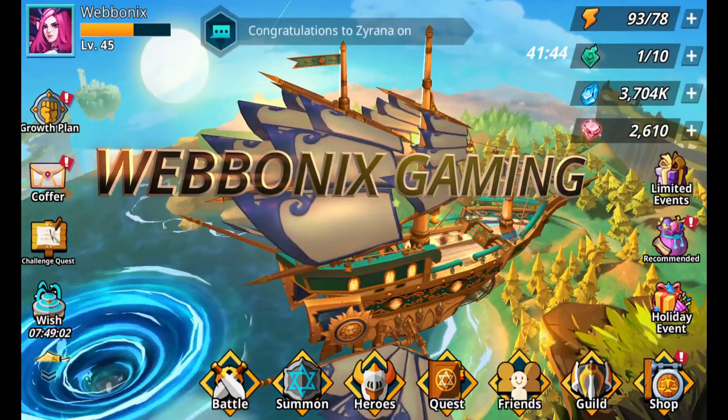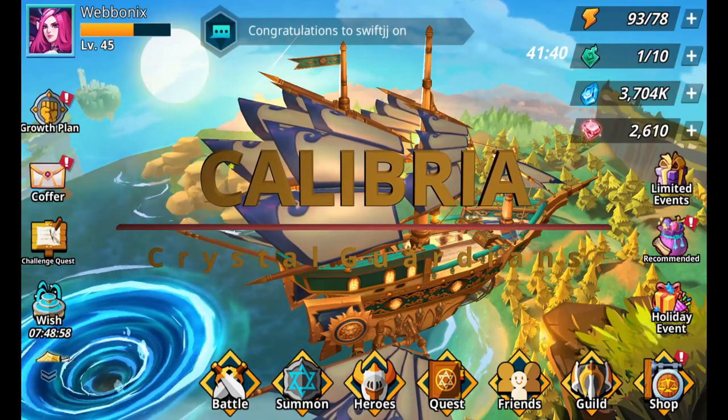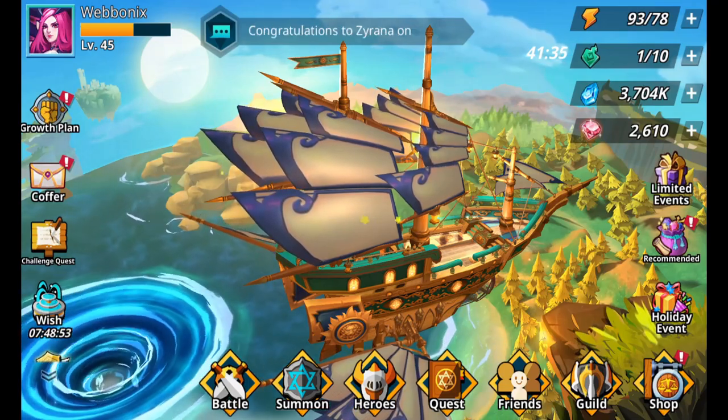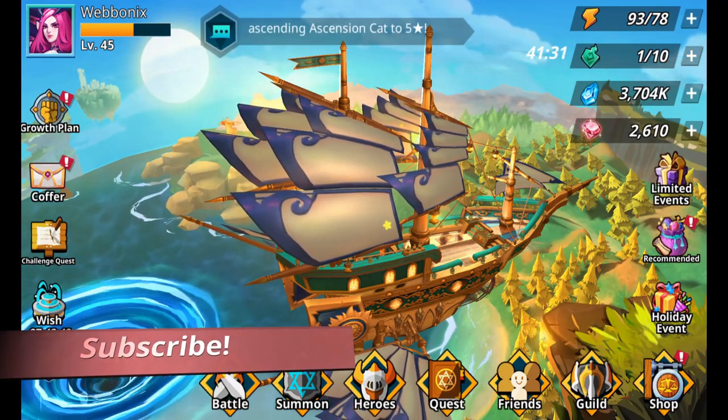Hi guys, how's it going? My name's Chris and this is Calibria Crystal Guardians. In this video we're going to be talking about how you can get hold of three Light and Dark Scrolls and three skill cats for around £21, or I think that equates to like $25.